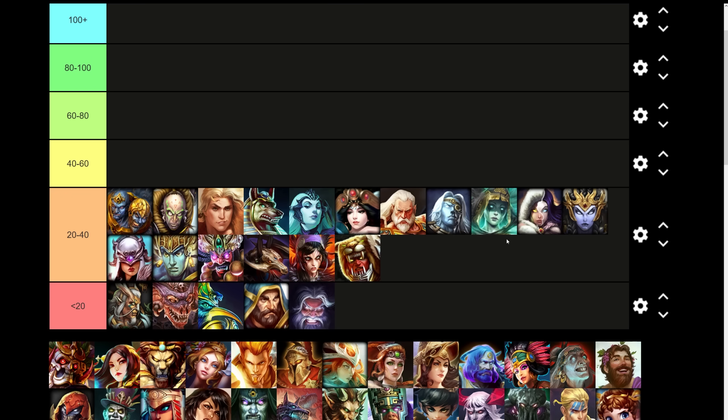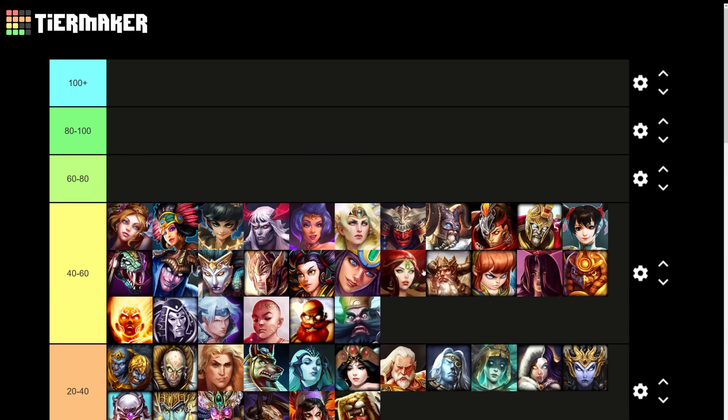One final thing to talk about in this tier: Changa. Changa's ultimate can stun for five seconds in an AoE, but it won't be five seconds to every single target. I applied some special math to Changa to make sure the algorithm wasn't recognizing it as just an AoE five-second stun, because that would give her an insane amount of points. And that's your 40 to 60 points tier.